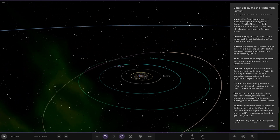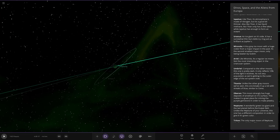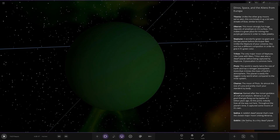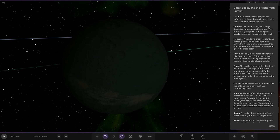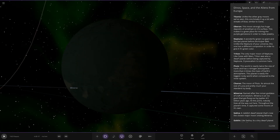Now moving on to the mighty green Neptune. It is a green Neptune! A wonderful green ice giant — the last planet before the Kuiper Belt. Unlike the Neptune of our universe, this one has a different composition that gives it its green colour. There's Triton — the only major moon of Neptune. Like Ceres with Mars, Triton is also a dwarf planet before being captured by Neptune. Cryovolcanism is common here.